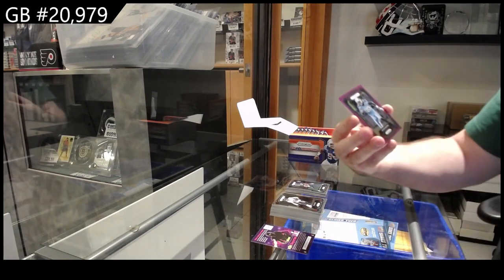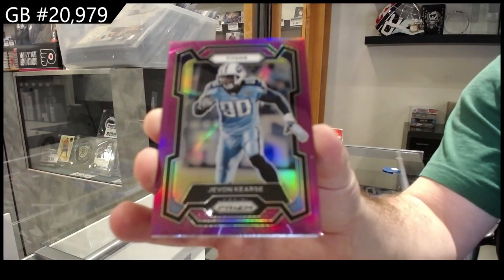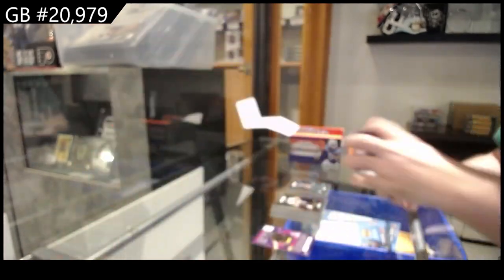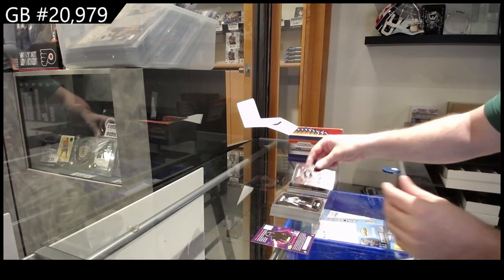We've got a number 125 for the Titans. Rookies of Biggs-B for the Jags and for the Falcons, Harrison.